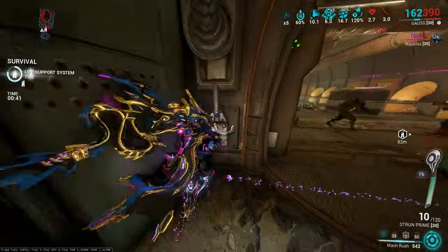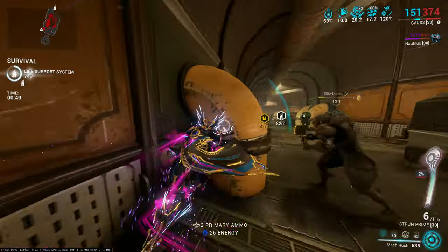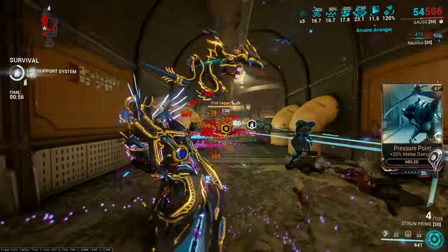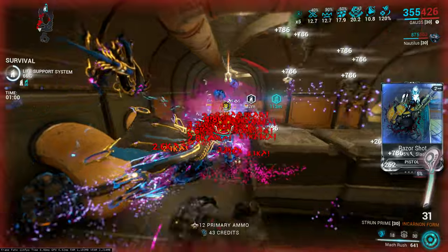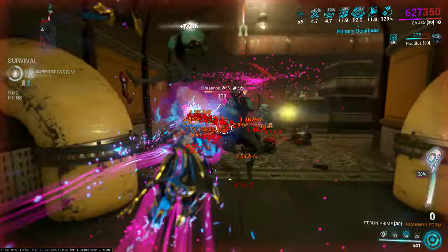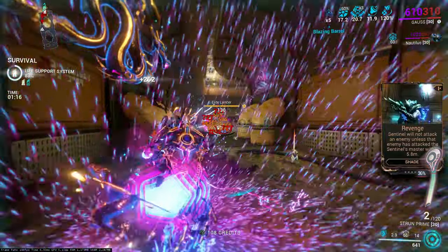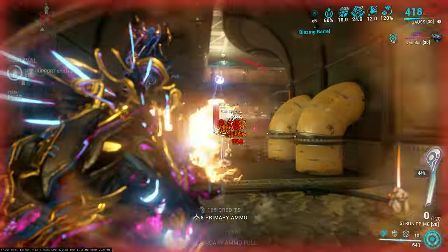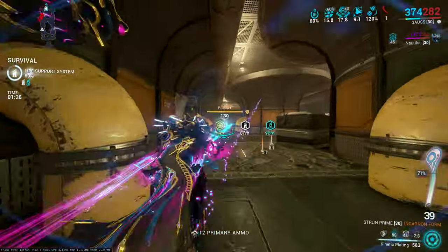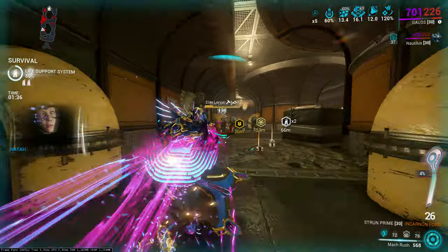I'm not using Nourish yet. All you have to do to get the incarnon form is headshot. I don't even need Nourish right now — they just died, they literally just died. Stop one-shotting, I'm trying to showcase the build here! Nourish is great of course — it gives a constant Viral proc. Plus my build is corrosive, so negative armor for days.